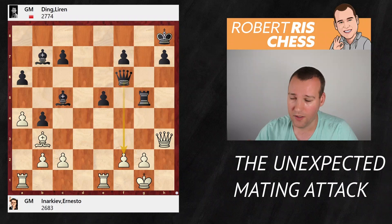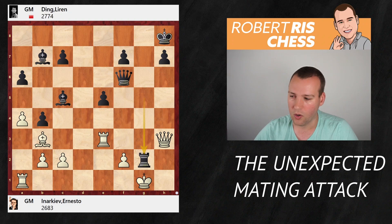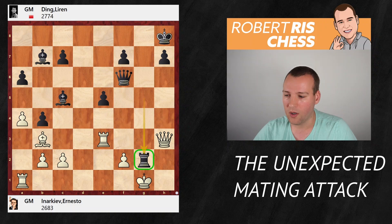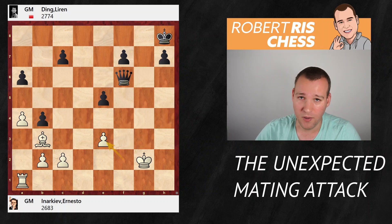Instead of Queen takes f7, White played Queen h3, bringing the queen back into defense. But before capturing on g2, Black brings the queen into play with the idea to take on f2. If White protects the pawn, it's Queen to g6, renewing the threat of taking on g2 — it's attacked three times and cannot be sufficiently defended. White would have to go for g3, but then it's Rook h5 and after the queen goes away, it's checkmate on h1. White had to find an alternative plan, playing Rook to e3. But now it's time to harvest: Black takes with the rook on g2. It's absolutely game over by move 28 — White has been completely crushed by this powerful attack.